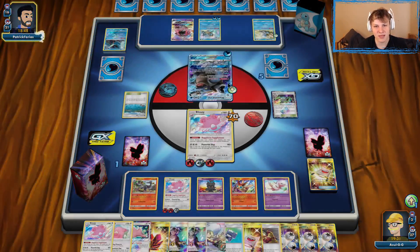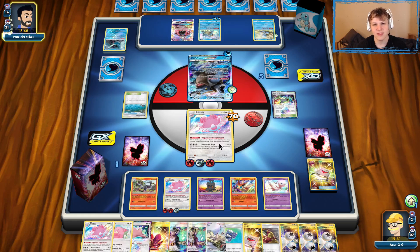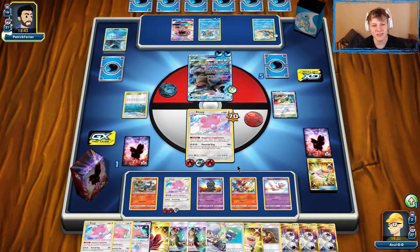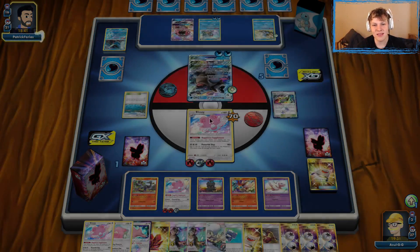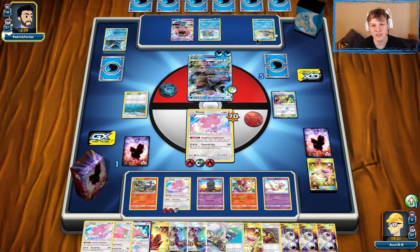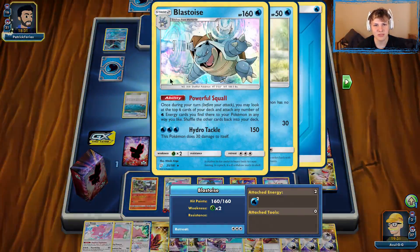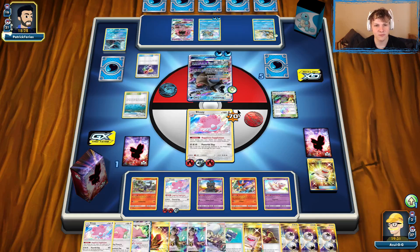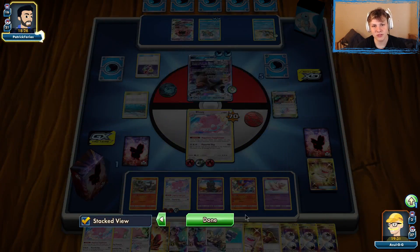Blastoise finally makes its way to the active — a little bit too late. There's a Squirtle sitting on the bench with just 50 HP, which we should be able to knock out easily with a Powerful Slap with seven energy. We'd have to hit 14 tails in a row not to KO the Squirtle. Maybe they'll Candy it to a Blastoise, in which case we just need two heads on that Blastoise. Looking super good for us here.